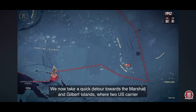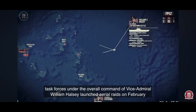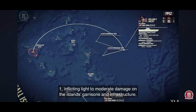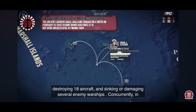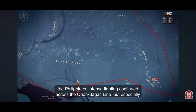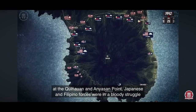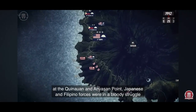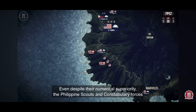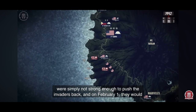We now take a quick detour towards the Marshall and Gilbert Islands, where two US carrier task forces under Vice Admiral William Halsey launched aerial raids on February 1st, inflicting light to moderate damage on the island garrisons and infrastructure, destroying 18 aircraft and sinking or damaging several enemy warships. Concurrently in the Philippines, intense fighting continued across the Orion-Bagac line, especially at Quinoran and Anyasan Point, where Japanese and Filipino forces were in a bloody struggle for control of the coastal points. Even despite their numerical superiority, the Philippine scouts and constabulary forces were simply not strong enough to push the invaders back, and on February 1st they would face a serious threat.